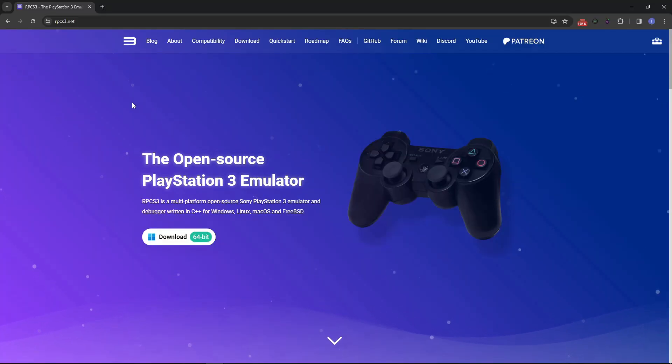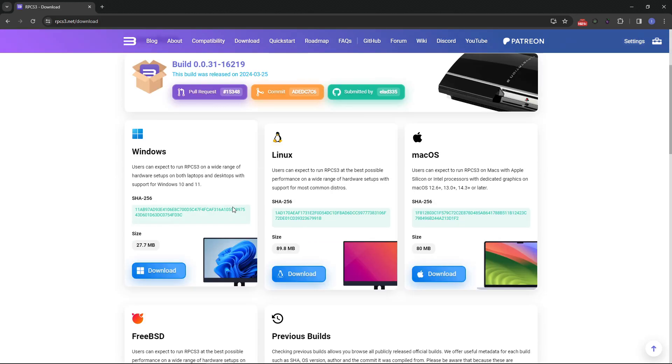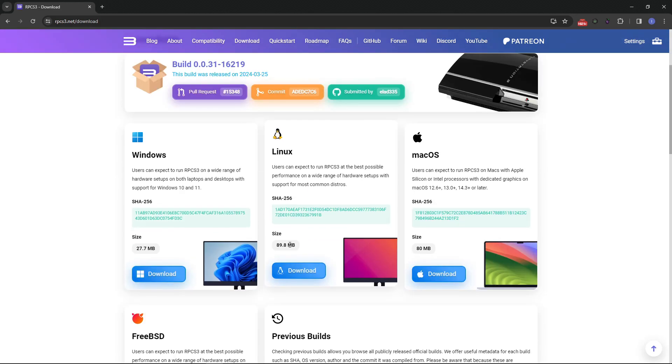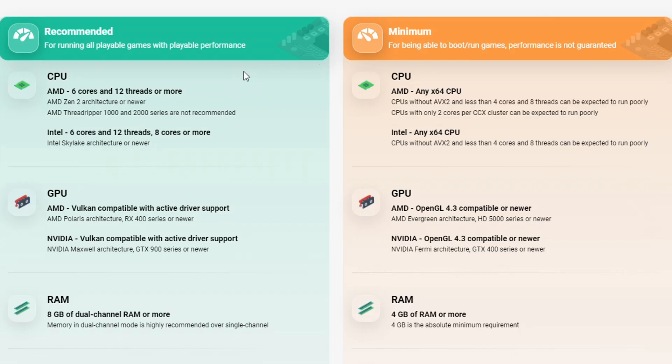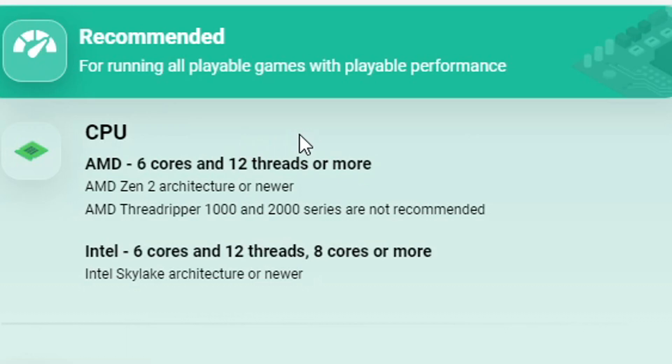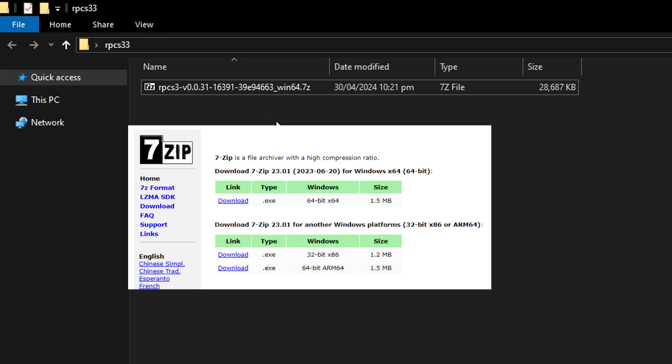We'll begin by downloading RPCS3, the PS3 emulator. I'll put the link down below and on the main page you just have to click on the download button and download the emulator for the operating system you're using. In my case I'm using Windows. These are the recommended and minimal specs of the emulator and it's ideal that your PC has at least the recommended specs, especially on the CPU. This emulator is very demanding on that. The emulator will come in a zipped file so you're going to need either WinRAR or 7-Zip to extract it and I would personally recommend using 7-Zip.